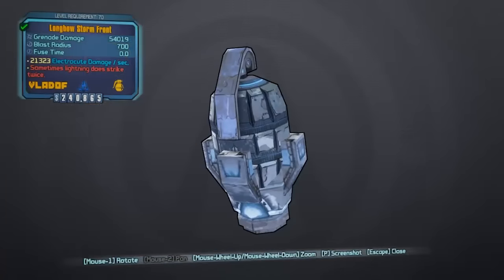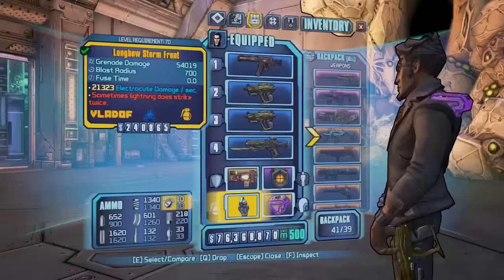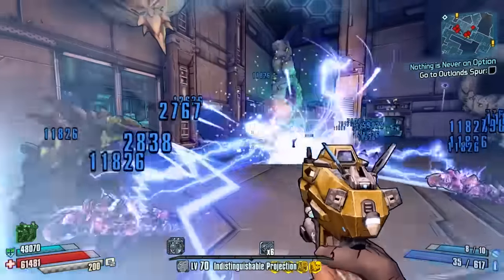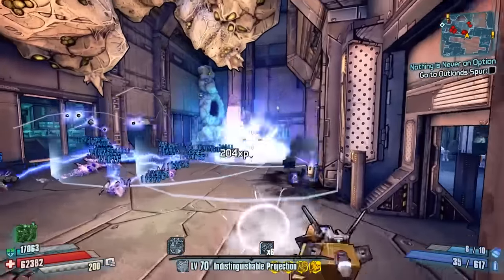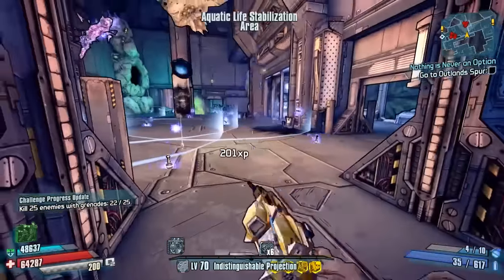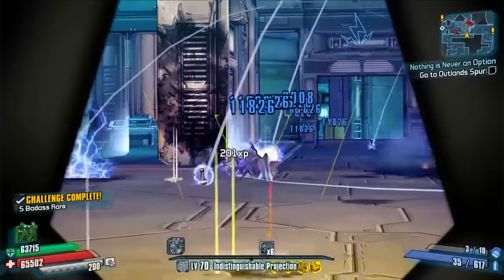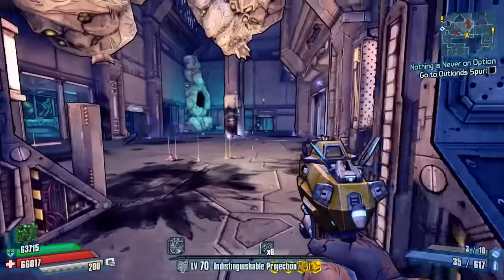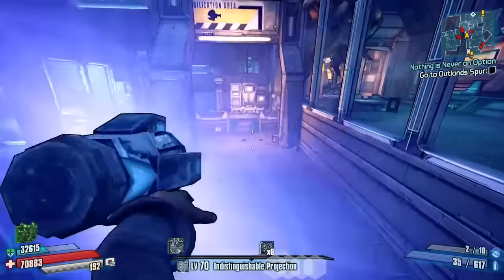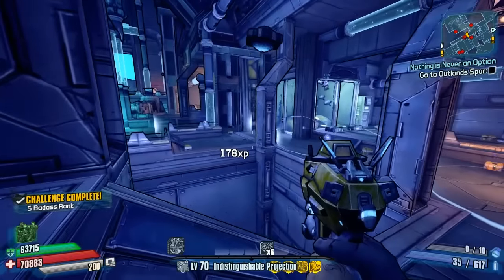At number five is the Storm Front, which I've decided to pick today. This is a Vladoff grenade and it's very strange compared to other grenades — it's kind of like an area-of-effect spread grenade. As you can see when you drop it down in an area, it drops down in a little circle with little spikes of grenades coming out of it. These will absolutely surround enemies trapped inside them.